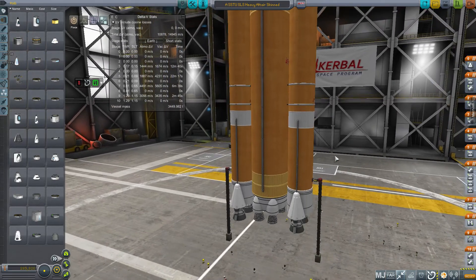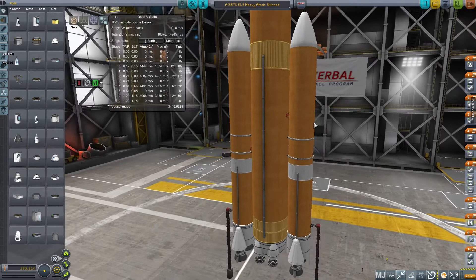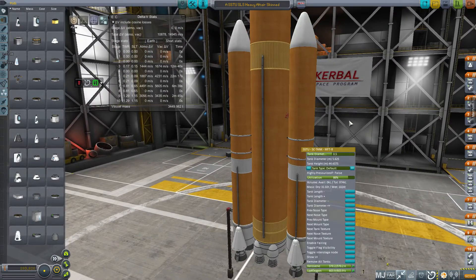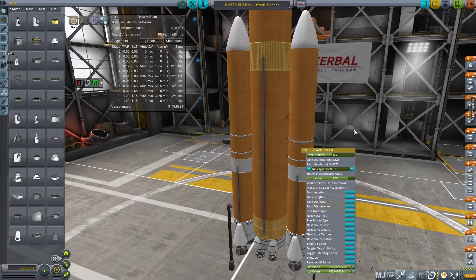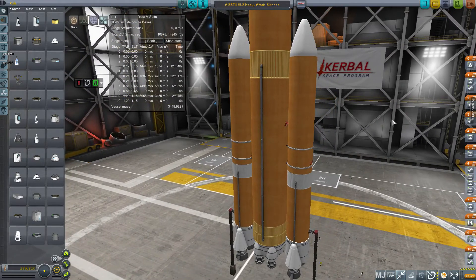The tanks are just a little bigger. I haven't done exactly to spec because of some of the scaling limitations of SSTU, but really quite close — close enough for me. Basically got it scaled to a ground thrust-to-weight ratio of 1.15, same as the Saturn V more or less.